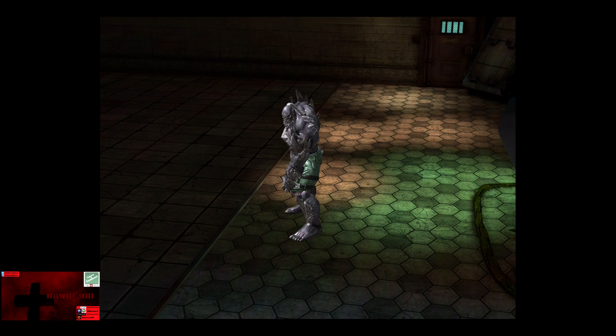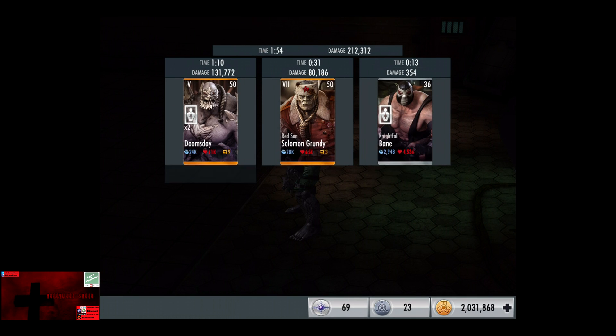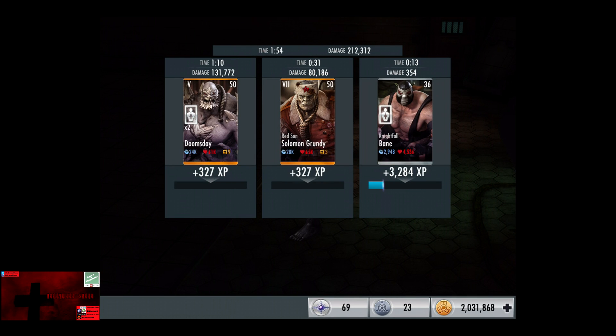60,155 damage for the victory in the fourth fight. 3,284 XP, 640 credits.